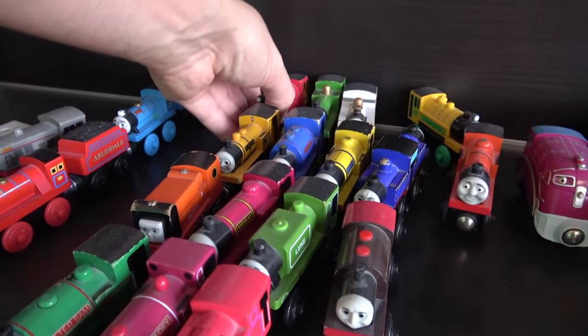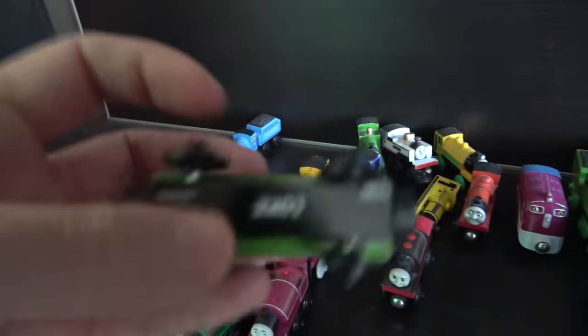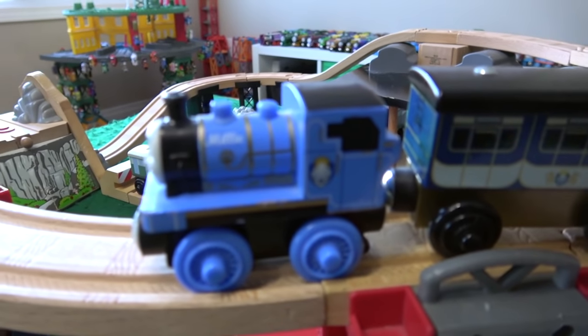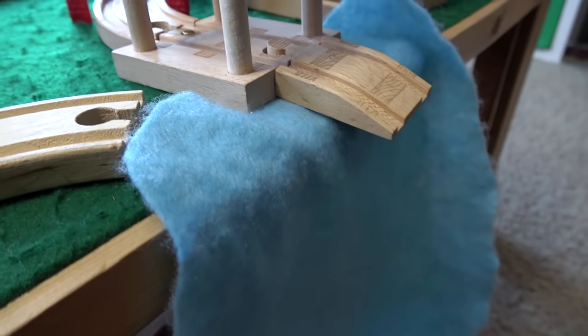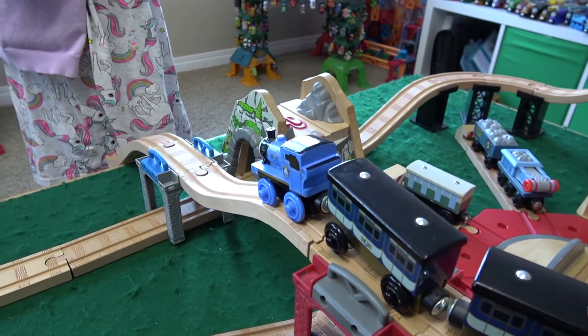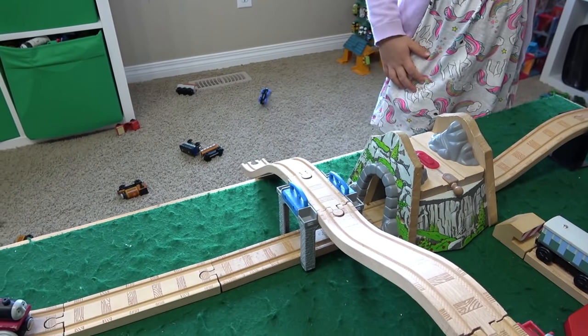Let's go up some more of our narrow gauge engines. Here's Victor. If we have Blue Mountain Quarry, we need Luke. We even have Millie, and she's pulling the royal coaches. I don't know if Mr. Percival is gonna have an actual happy birthday if he goes down this waterfall. Look out! Veronica, it's Millie!